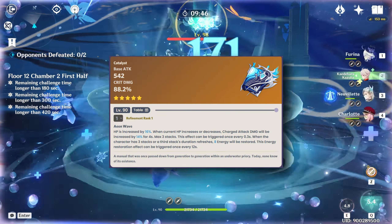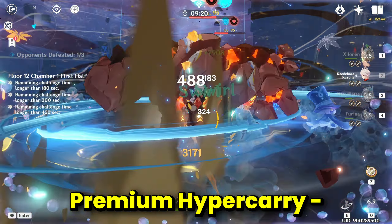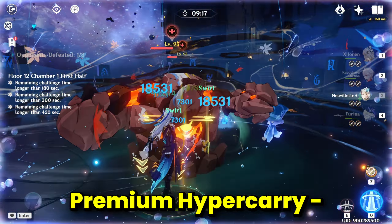Neuvillette has many powerful teams, but his strongest team is with Xianyun (Shenhe), Kazuha, and Furina. This team has the highest DPS in Genshin Impact thanks to Kazuha and Xianyun reducing enemy resistance and giving damage boosts through skills and artifacts, while Furina provides a ton of damage bonus with her Fanfare, skyrocketing Neuvillette's damage. Running one Favonius weapon on either Kazuha or Xianyun will ensure Furina never has energy issues.